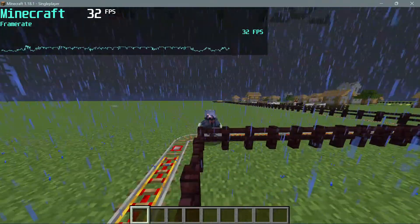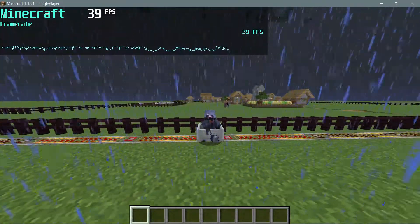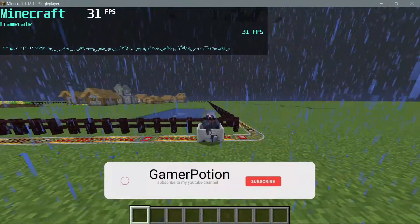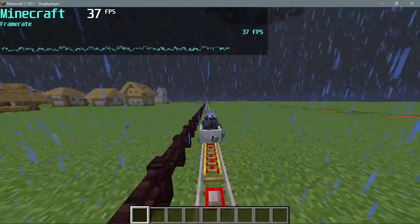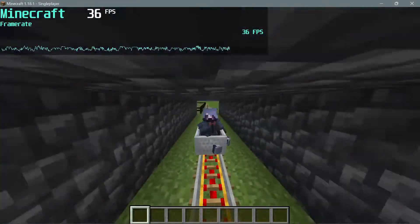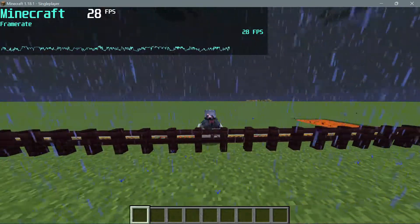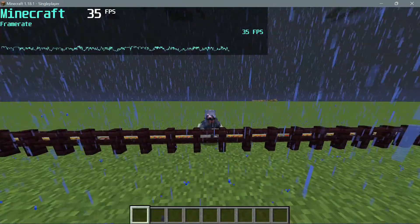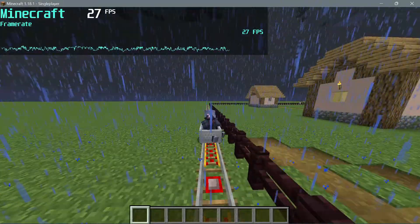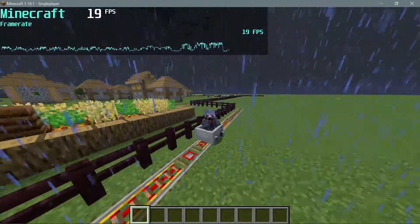Welcome back to another Minecraft Java video. Today we're going to be taking a look at an FPS stress test map which I've put together. I've done an FPS test map previously, but I've now created a new map where you can stress test your Minecraft Java game and see how much FPS and lag spikes you're getting. I'm running the latest version, Minecraft 1.18.1. Using this stress test map, you'll be able to test loads of different mods and mod packs and compare them to the vanilla game's FPS and lag spikes.